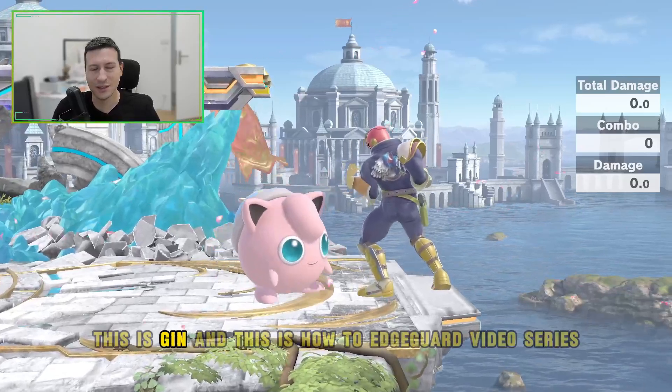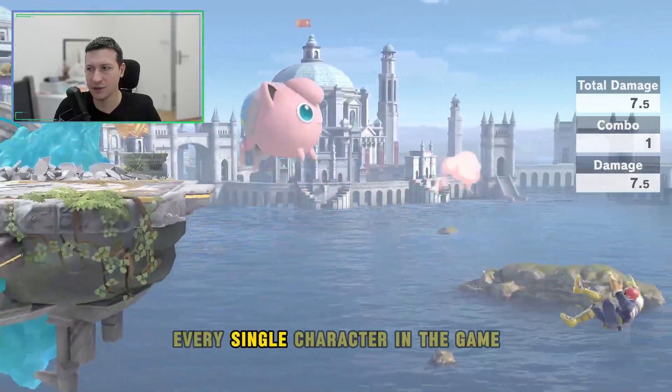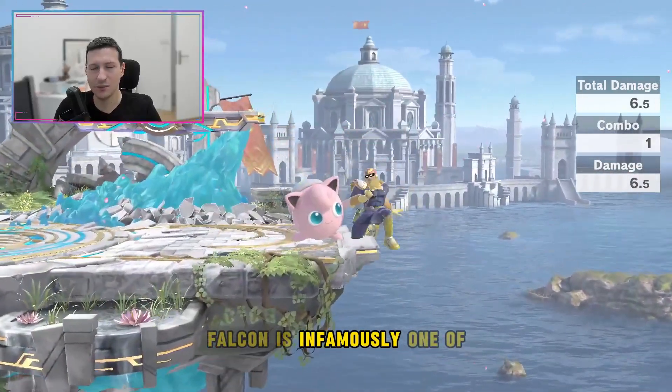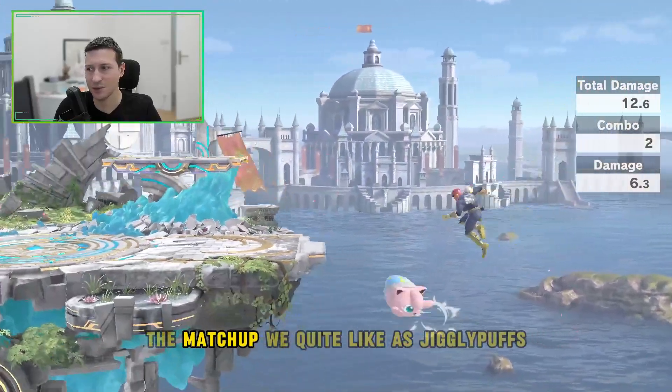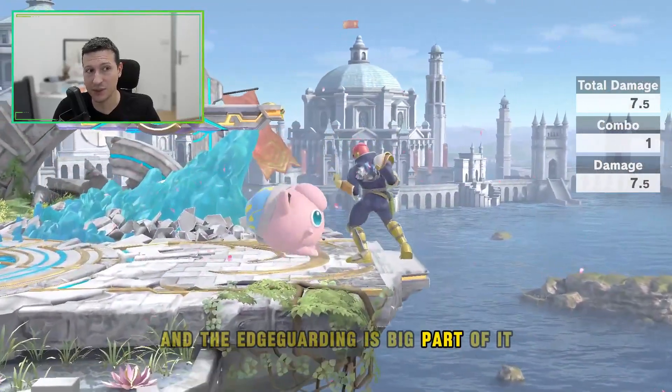Hello everyone, this is Jin and this is the 'How to Edgeguard' video series where I teach you how to edgeguard every single character in the game. Falcon is infamously one of the matchups we quite like as Jigglypuff, and the edgeguarding is a big part of it.